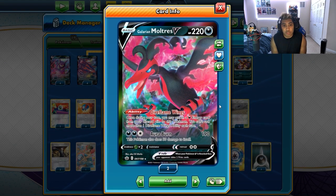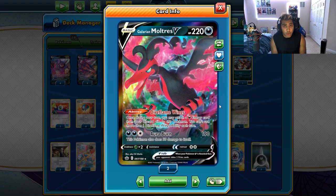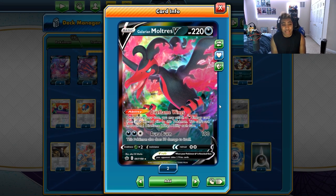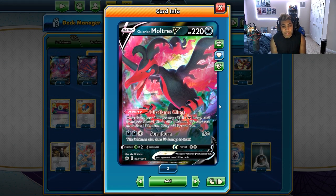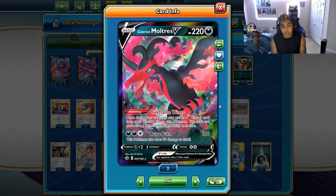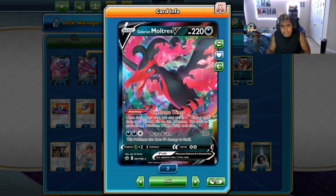We have Galarian Moltres with Dire Flame Wings, which lets us attach Dark Energy from our discard pile to one of our Pokémon. Dire Flame Wings is really cool because we can use Energy Switch to get Galarian Moltres to accelerate Energy to itself, then switch it to Eternatus. But also Dire Flame Wings means we can use Moltres as a secondary attacker and use Aura Burn to have a weird offsetting prize trade. Instead of using two Eternatus VMAXs, we can go Eternatus VMAX into Galarian Moltres, Galarian Moltres - which is something the deck didn't really have before.